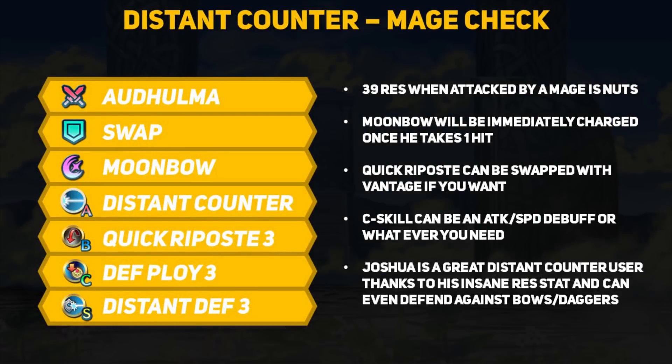Joshua is a great candidate for Distant Counter. With a Distant Defense sacred seal, Joshua sits at 39 res when attacked and with his good speed, enemy mages are going to have to work for those double attacks. Even enemy archers and dagger users will have a tough time getting through Joshua's effective 36 defense and with Quick Riposte, Joshua can take out any mage, archer or dagger user if he survives. A Ploy type C skill is great since ideally you can debuff the enemy ranged attackers before they get in range to attack Joshua.